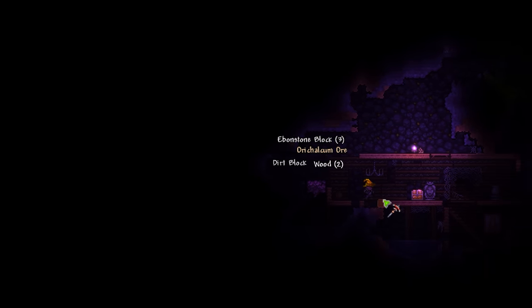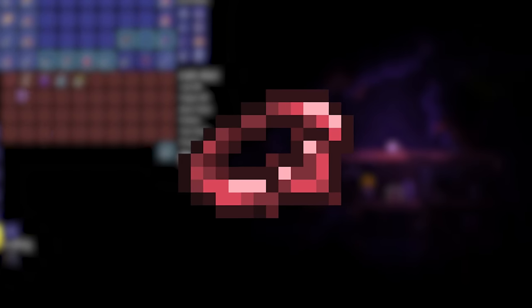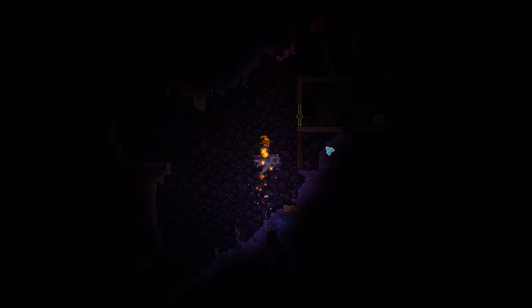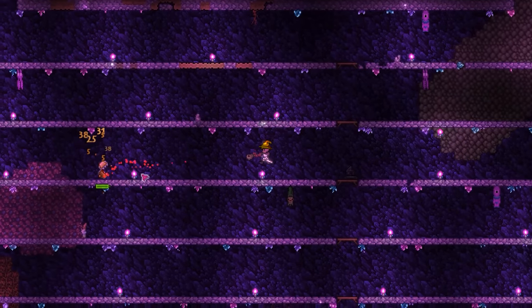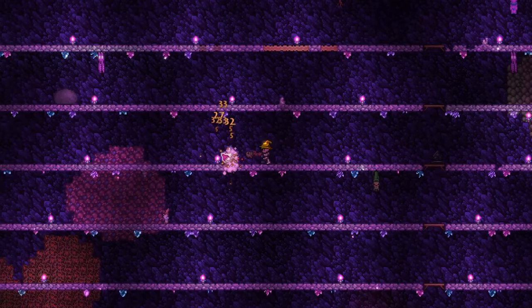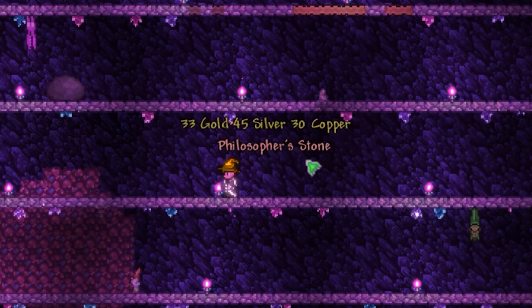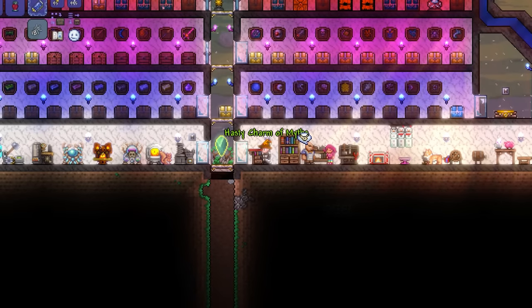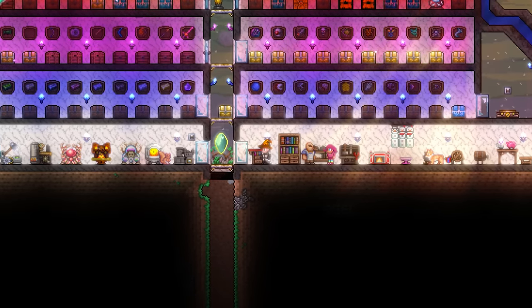Once you've crafted your armor, you're going to want to head underground to try and get your hands on two bands of regeneration. Assuming you're going for this setup late game, you may already have some lying around. But if not, they are pretty easy to find in underground cabins. One of these you'll want to equip, while the other you'll want to combine with the philosopher's stone, which has a 14.29% chance of dropping from mimics found in the underground.